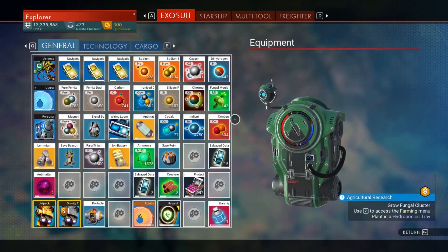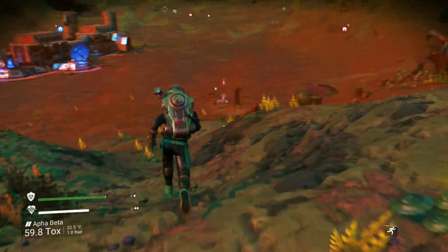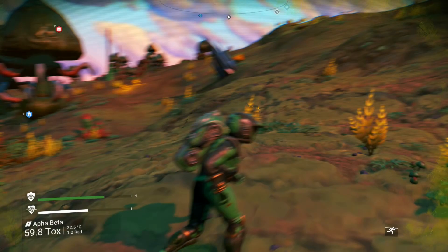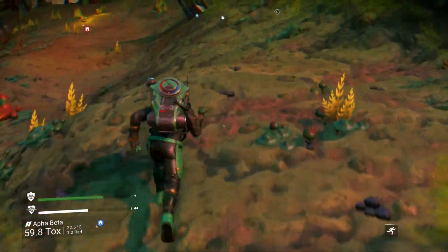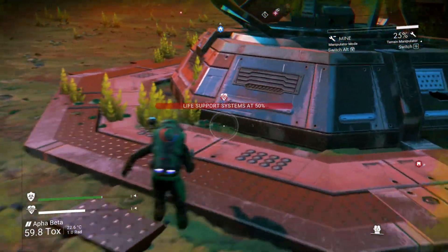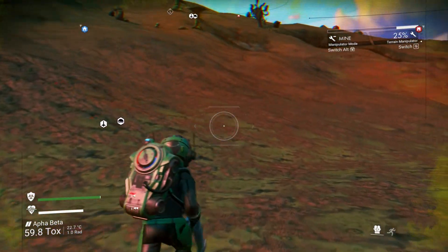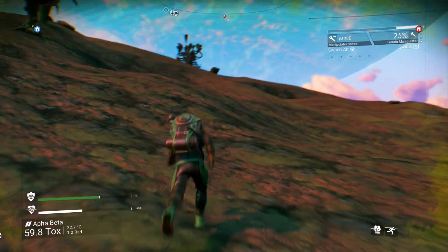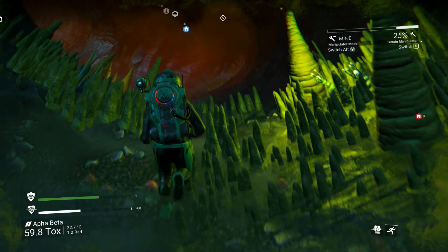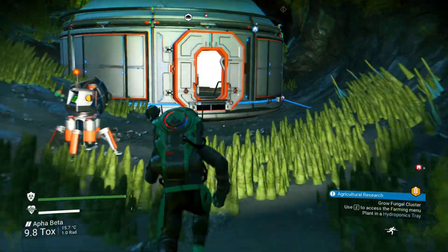Okay, I'm back. I got 1,300 ammonia off that — not bad, pretty good. So I'll head back to my ship. Actually, my farm is on my freighter, so I can just summon it.